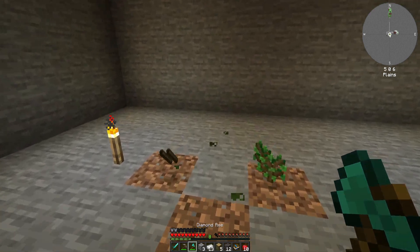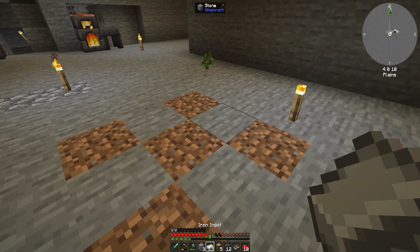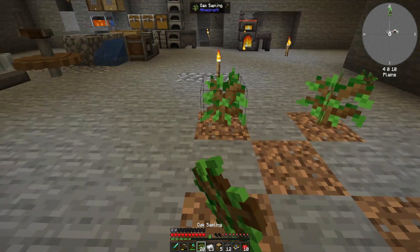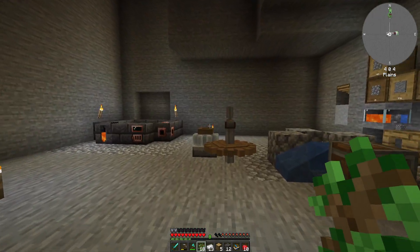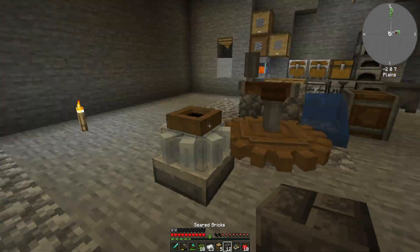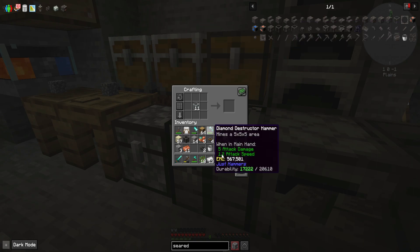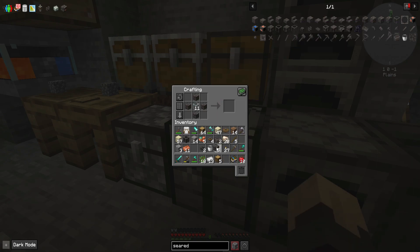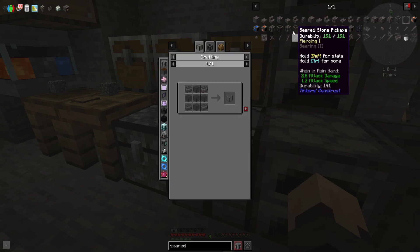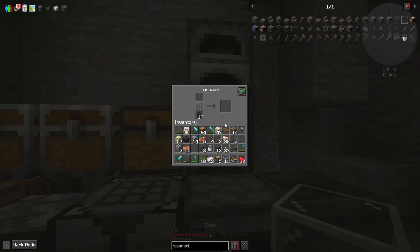I wish tools would work on this - I can, okay, and that's pretty easy to repair if I use a Tinker's Construct tool. That's not awful, I can do that. Next I need three, six, nine, twelve - I do have enough actually. I have some glass so let's go ahead and make a seared window because that would be really nice. Is it like that? No - like this? I'm over a million... how do I make the seared glass?